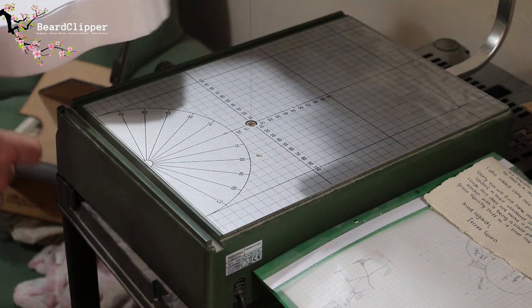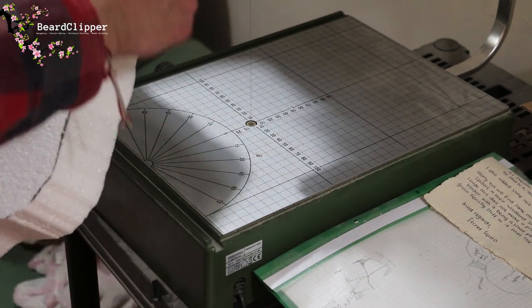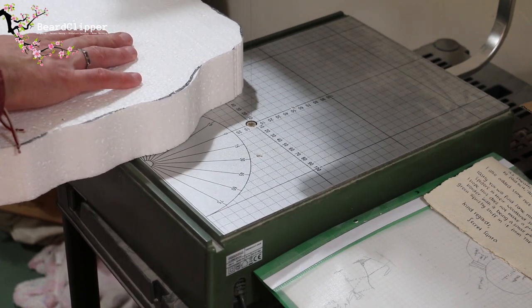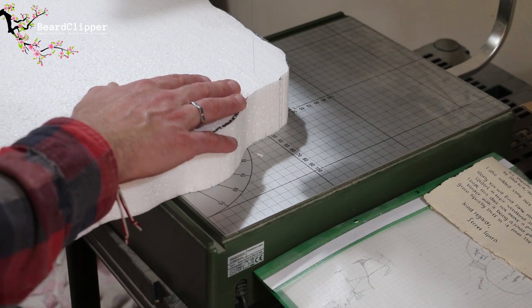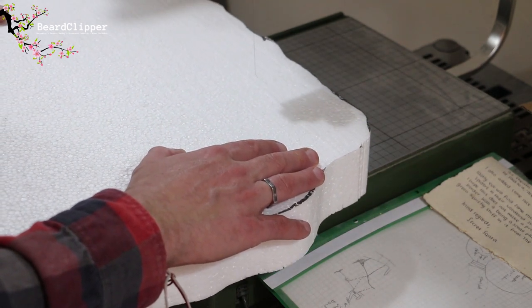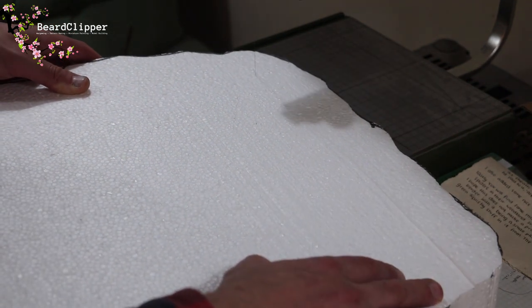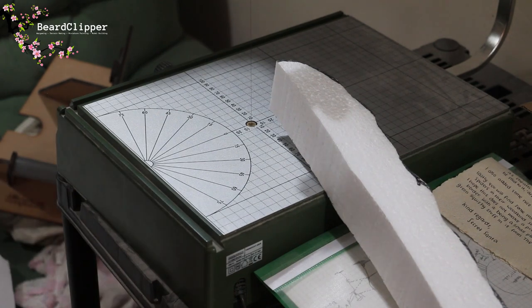The next step involves the hot wire cutter as well — this is all about doing the slope. What it says to do is have a ramp running up the side. The best way to do this is to slice a bit off the edge, trim it, and then stick it back on at an angle. So I'm going to come along and slice in as straight a line as I can all the way along — it doesn't matter if it's not completely straight because I'm gluing it back in place anyway.